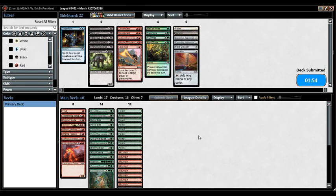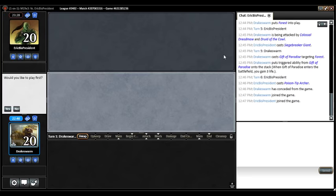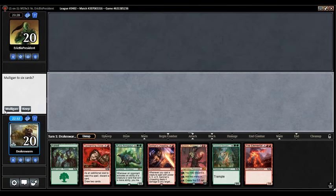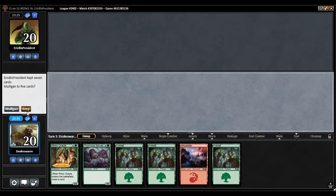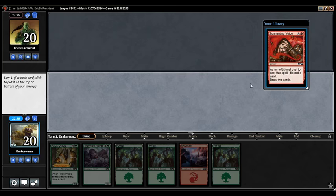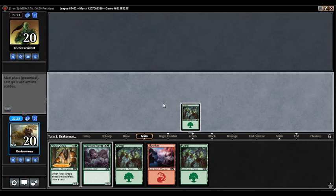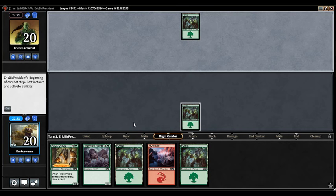Strangling Spores would be nice against some of the early game ramp creatures — Druid of the Cowl especially. Opponent is extensively sideboarded against our Elvish Rejuvenators I suppose. Plus they have black in their deck — either for removal spells or something like Vivien Reid. Poison Tip Archer is also really good. Let's get a keepable hand please. This is not keepable, not even close — we'll pitch that. Another really slow hand but I think I've got to keep it. Hope I hit some Rejuvenators.